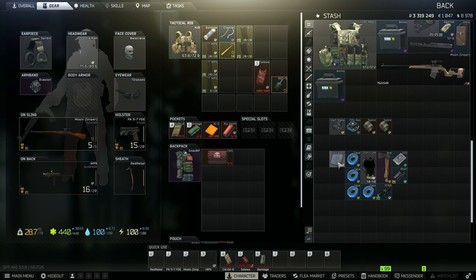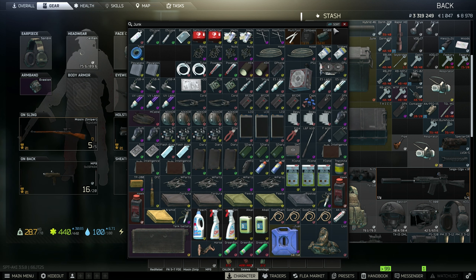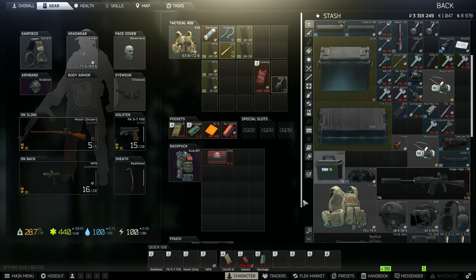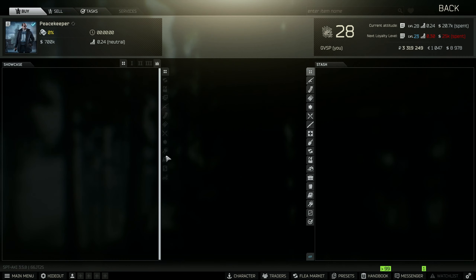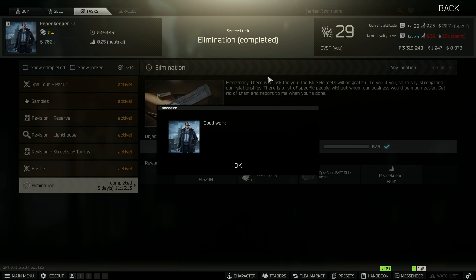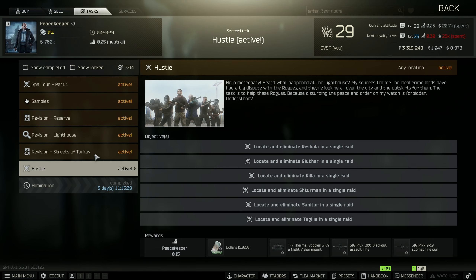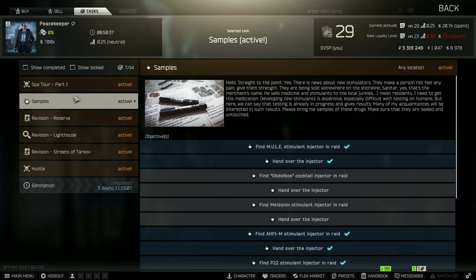We got a lot of stuff. I'm running out of space — I'll just buy another one of these I guess. Let's go ahead and turn in our quest. We got the elimination quest done — that's our weekly, that's good. We got to level 29! That's awesome. Hopefully when we go back into the mall we can find some of those things in there.